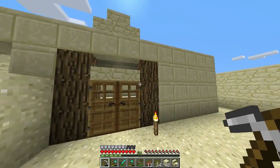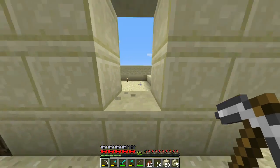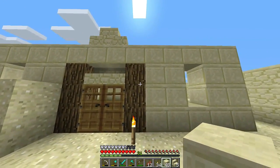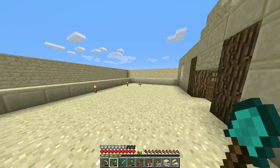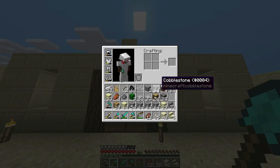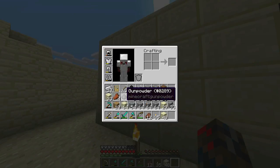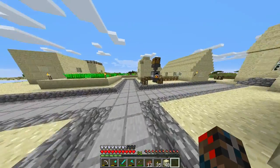We want to put a window right there. Or what I think would be better — something like this, splitting that little wall right here, one by one. I have no glass.